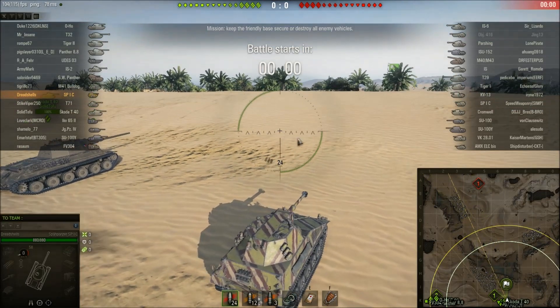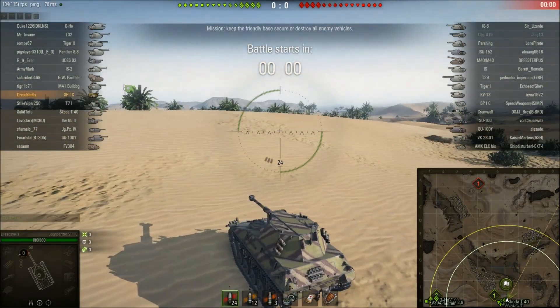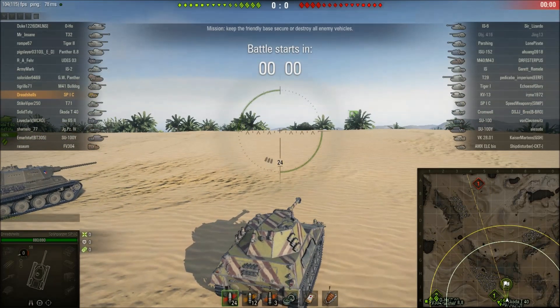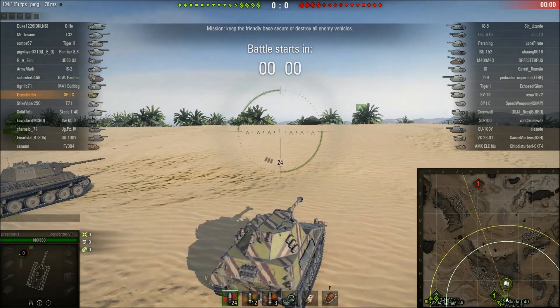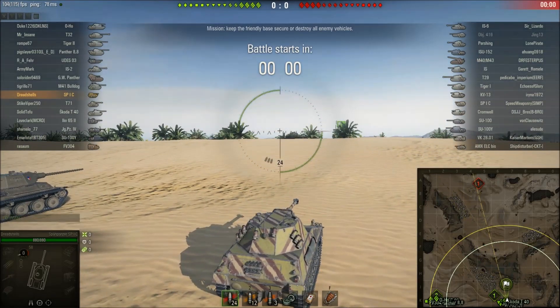Tactically, the most important position you can go to on Sand River assault defense — if you're on the defending team — is right here in G5 and G6. If you're a lower-tier scout you can go up to F9 and get some early vision on the enemy team in C7, D7, and D8 as they cross over into the 9-0 lines. But I think G5 and G6 is probably the most important position for the defending team to occupy. Let's start the game.